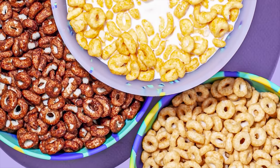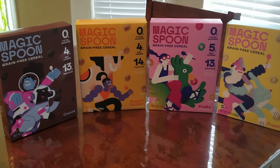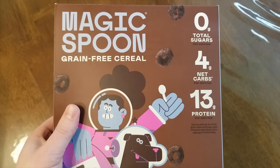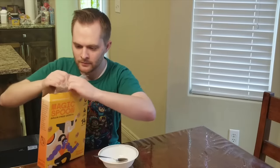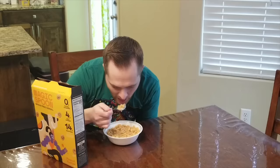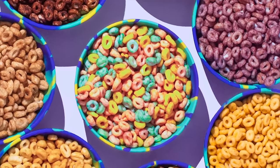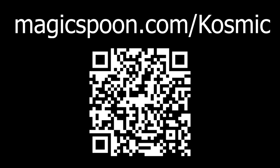At this point we'll take a brief intermission to talk about the sponsor of this video, Magic Spoon. Magic Spoon is a cereal brand with the goal of reinventing your childhood favorite cereals with more protein and less sugar. Each serving has 13-14 grams of protein, 4-5 net grams of carbs, and 0 grams of sugar. Their variety pack comes with four flavors: cocoa, peanut butter, frosted, and fruity — the peanut butter one is definitely the best. If you're interested, click the link in the description and use code COSMIC at checkout for $5 off any order. Magic Spoon offers a 100% happiness guarantee, so if you don't like it for any reason they'll refund you no questions asked. Go to Magicspoon.com/Cosmic or scan the QR code on screen.